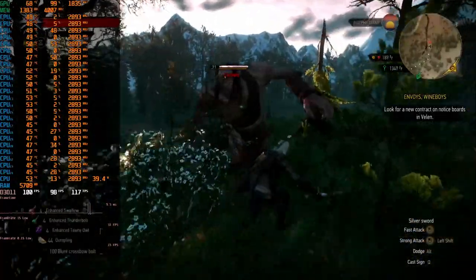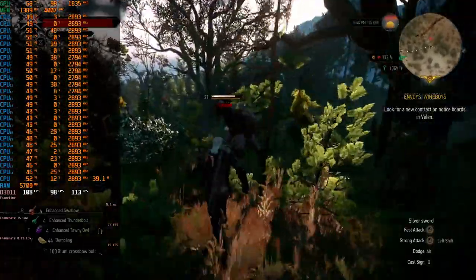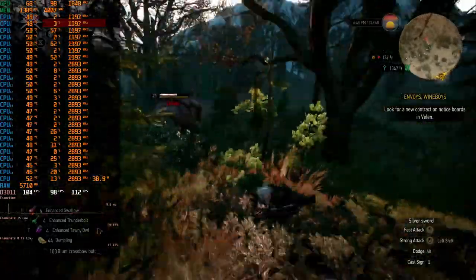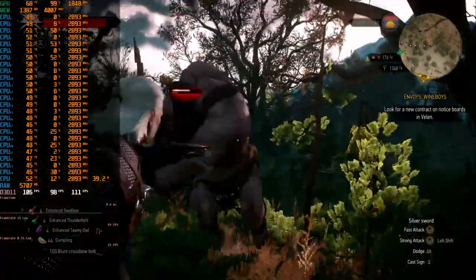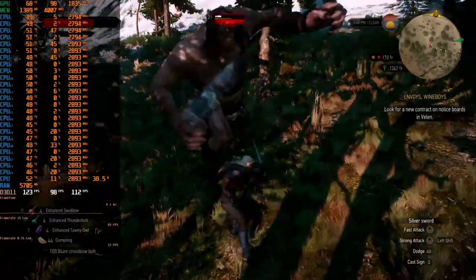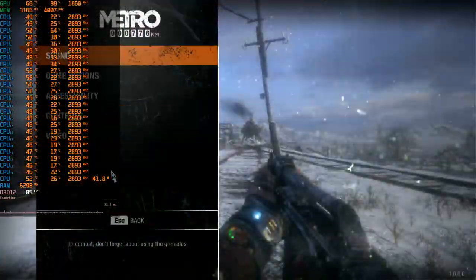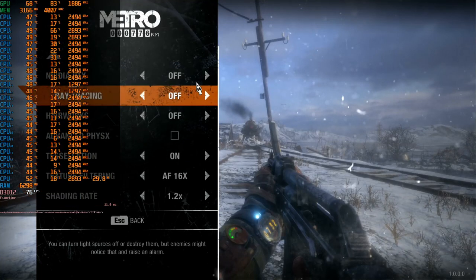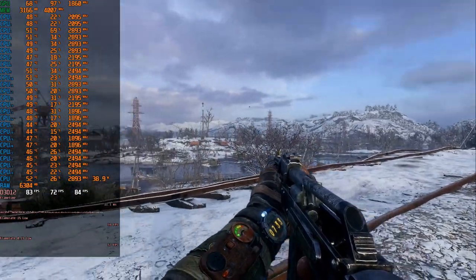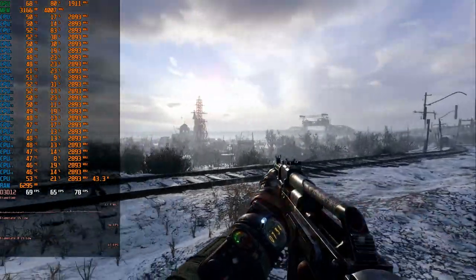Metro Exodus is the next game on our test, at high settings and DirectX 12. Again we have a GPU bottleneck. At the beginning of the Volga location everything runs well — minimum FPS is 64 and average is 75 FPS, which is a stable and acceptable result.